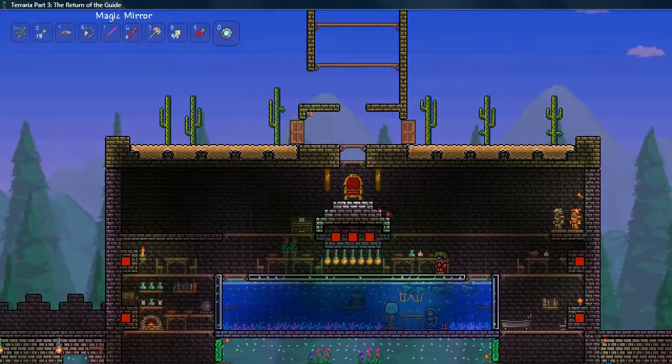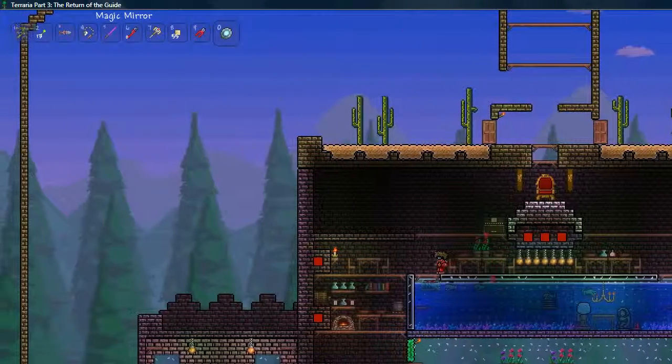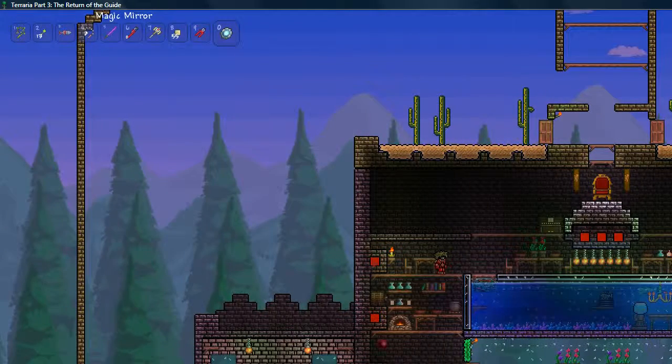Up here is the throne room. It originally was a library, but the nurse moved in and I was playing around with the throne and I liked it, so I kind of want to expand on that more. And here is a dining room — looks pretty good so far I think. And you can see the lava I've been experimenting with.